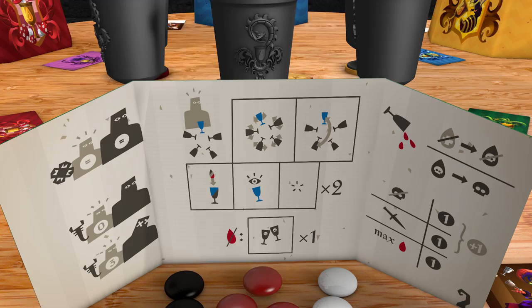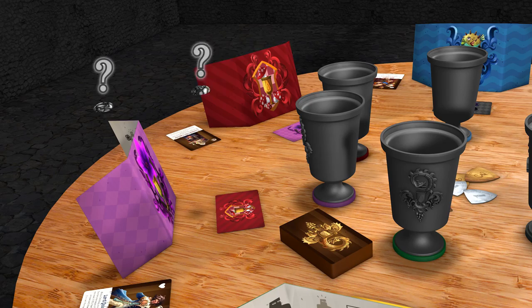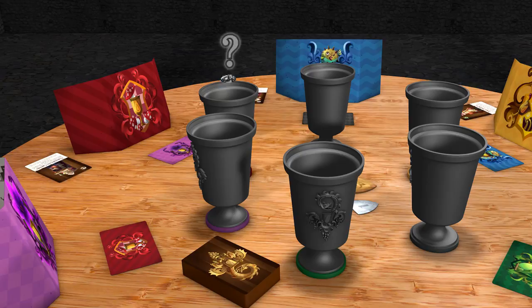During your turn, you may perform two actions. You can secretly pour some wine, poison or antidote into players' goblets. It's always good to pay attention to other players' actions, since your delicious wine might have its nutritional value compromised by a rival.